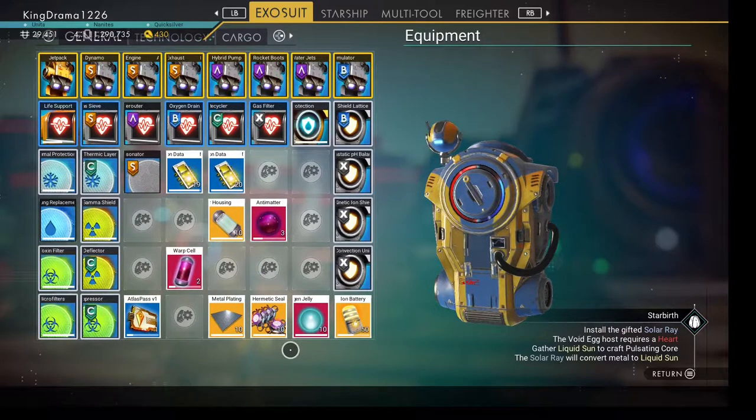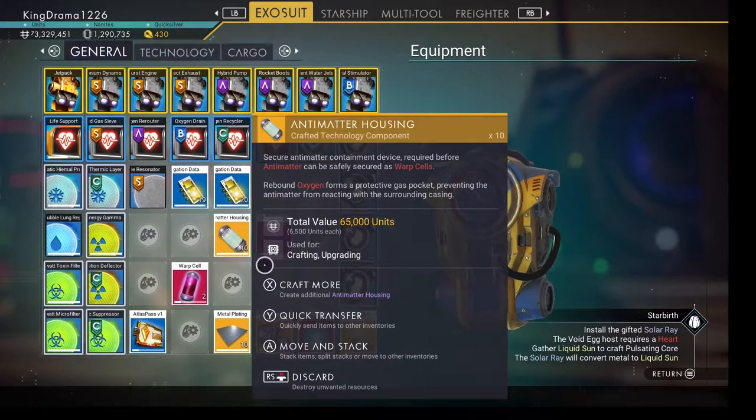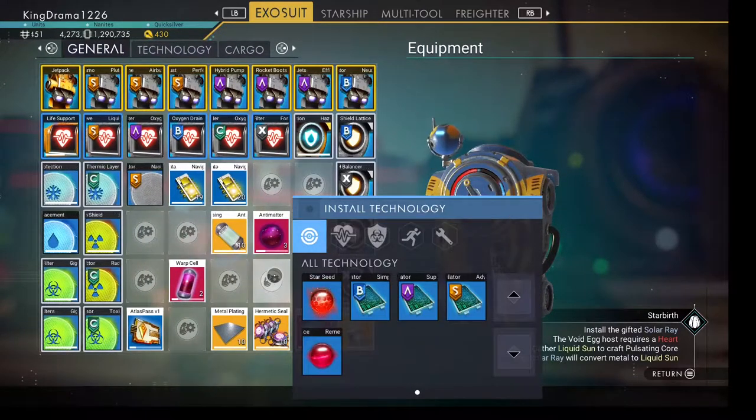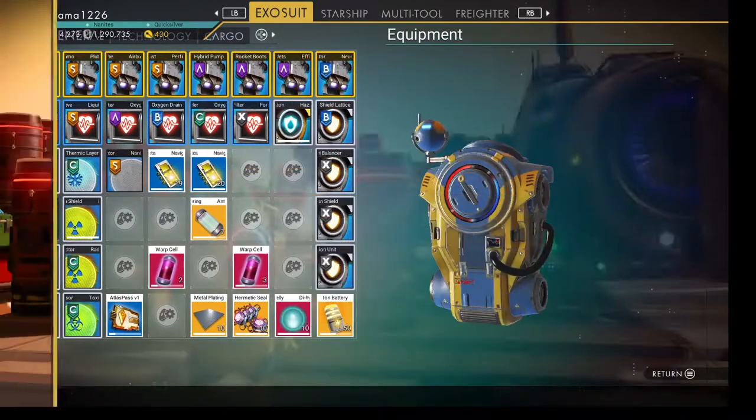There are a couple other things — you get the anti-matter and the housing, and that's going to give you the fuel you need for jumping around.